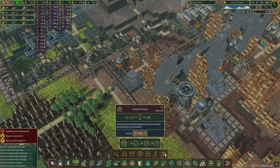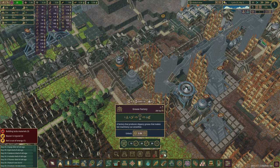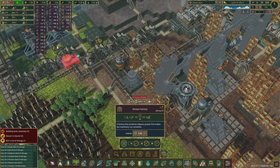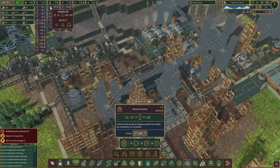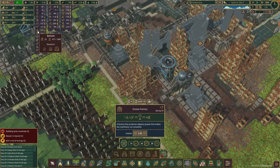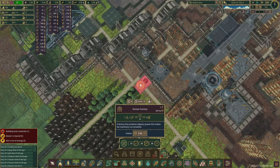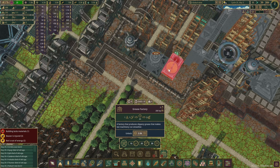The next option is this building here, which would use some extract and canola oil. Every two hours we get two units of grease. Canola oil is okay, but we probably need a bit more storage. Extract — I think quite a few areas are using this, so I want to be a little bit careful. Despite being worried about quantities of extract, we can always try to improve it, and I definitely still want to build this somewhere over here.